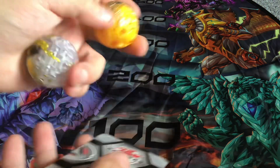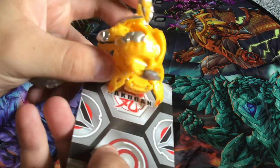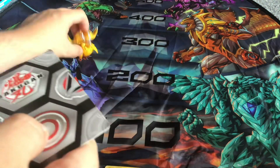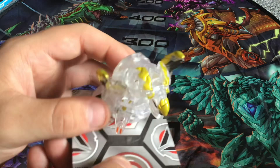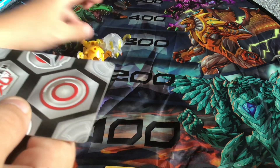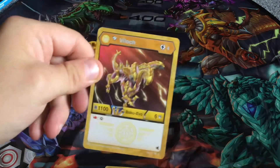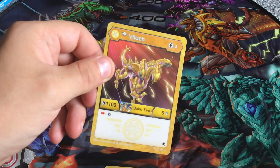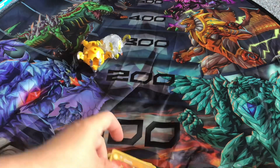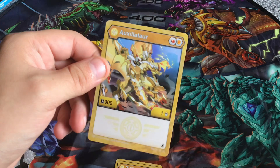It's actually pretty cool getting the diamond version - I found the diamond one separately. This Vyloc I got from the Bakugan Legends tin. The diamond Vyloc stats are 4 energy to play, 1100 B Power, 6 damage, and if you have a red fist it's the same as regular Vyloc - you get to add a core to your active Bakugan.